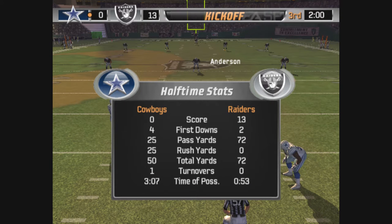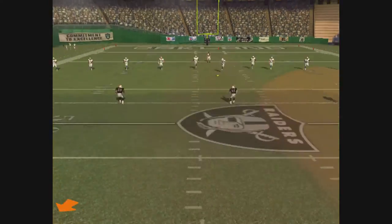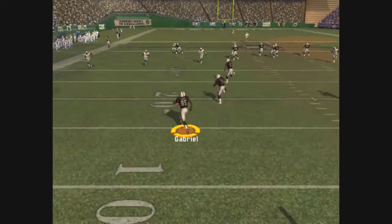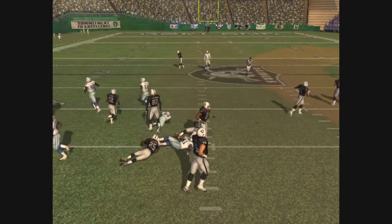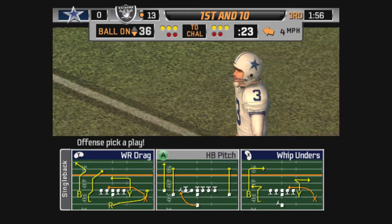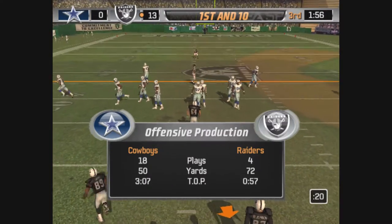Both teams have come back down onto the field as we get set for the second half. Should be a return here — this one is taken by Gabriel. Breaks the tackle at the 30. The Raiders will start their drive from the 36. Keep an eye on the safety — take advantage of where the defense looks vulnerable.